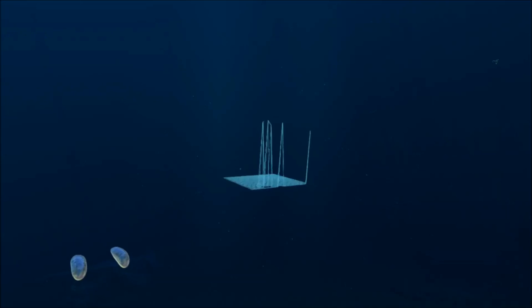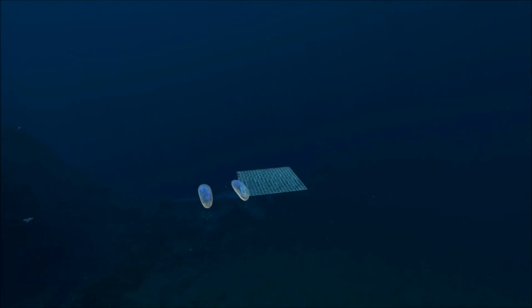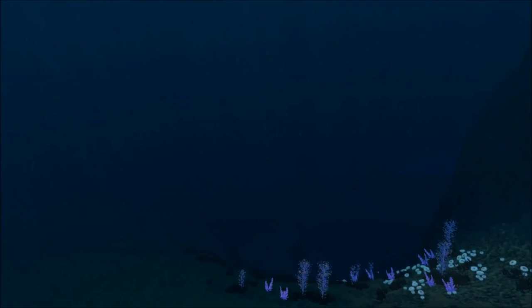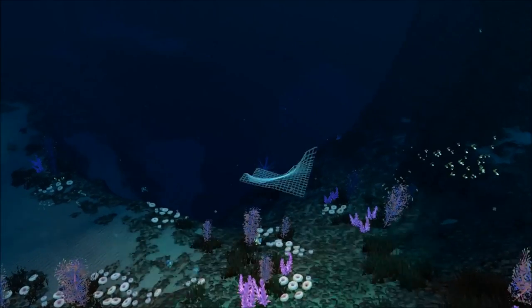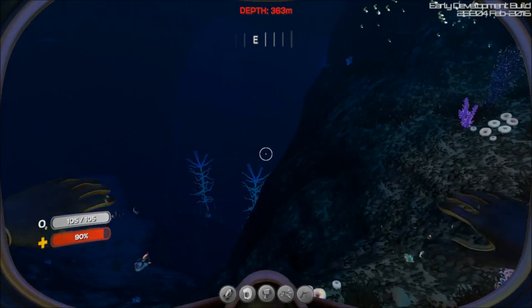There's a biome bleed — the way the light trickled in there was a little odd. Now we are coming into the sparse reef location, and this actually drops down to the blood kelp. Not sure where the shocker eggs will appear — they're probably way deep in the blood kelp, where the shockers are.